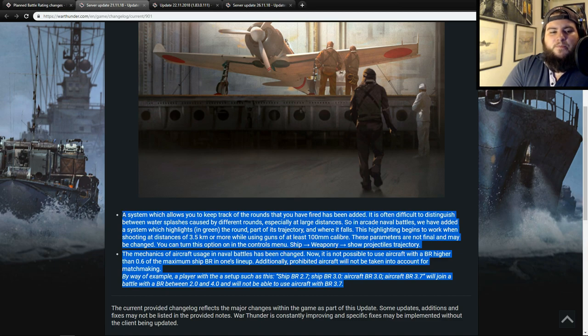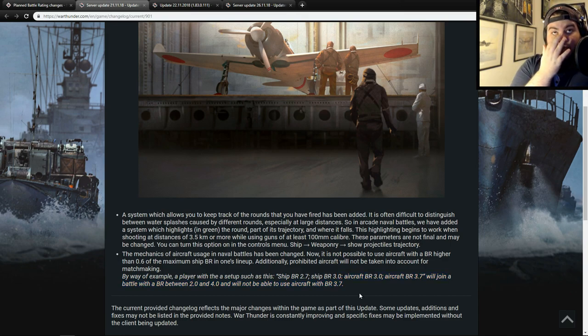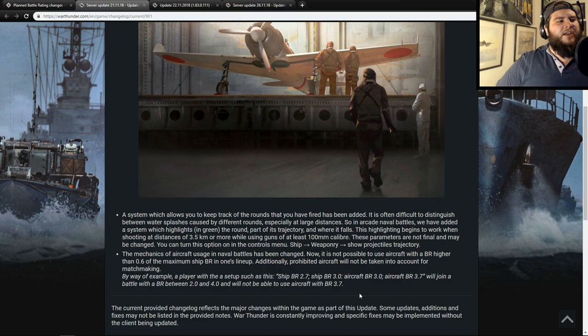This is a system I'm sure is being tested for use in other game modes like ground forces, as a lot of people have talked about the issue of players taking reserve vehicles and then spawning in helicopters. Overall it's a good idea — you should have each part of your tree at a similar level. There is a trade-off for someone who only likes helicopters and has ground rank five just wanting to play helicopters, but for balance reasons I would like this mechanic added into ground forces.